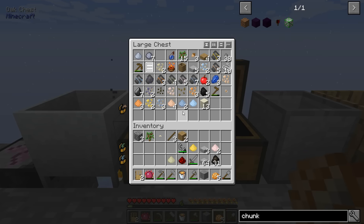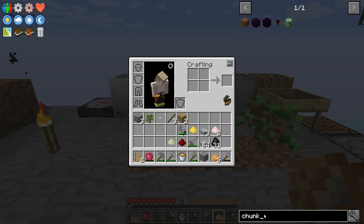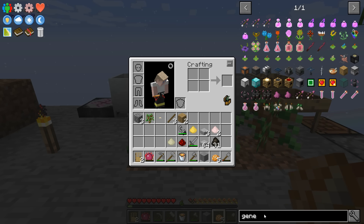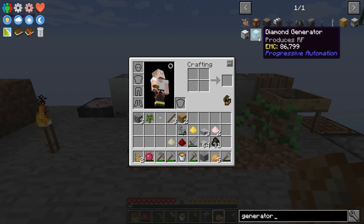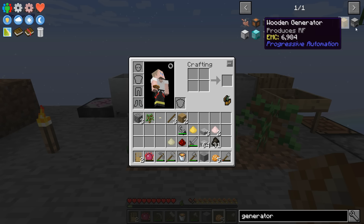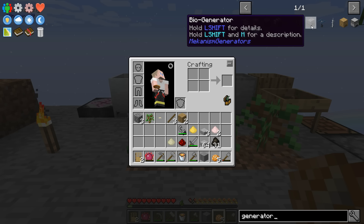I guess that thing's just going to do its thing and I'll one day just go get it going. Let's see what we have for automation and what kinds of things could we automate. We've determined there's no item generator type deals.